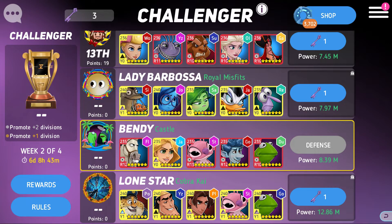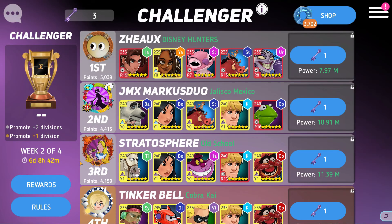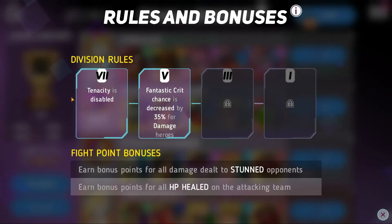Switching to my main account to show how Challengers works: once you move up to Challengers you're going to see tougher opponents and a very different looking screen. There are now Challenger seasons in Arena and Coliseum. They are four weeks long and each week you get weekly rewards — crates with hero chips for the current arena hero, which right now is John Silver, plus mod upgrades, gold, and a few other things. These weekly rewards depend on where you ranked in your Challenger division.